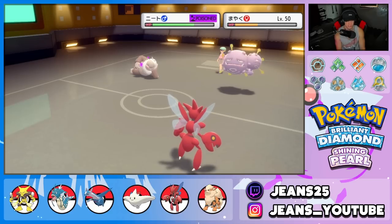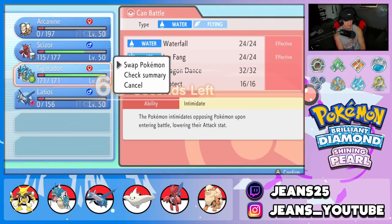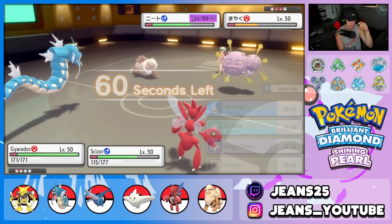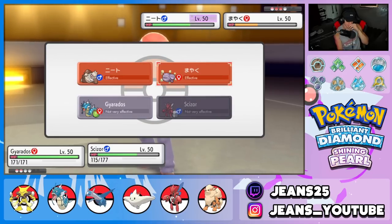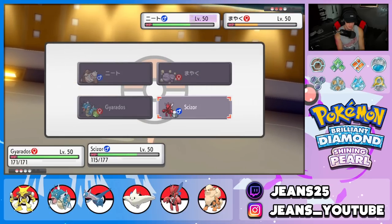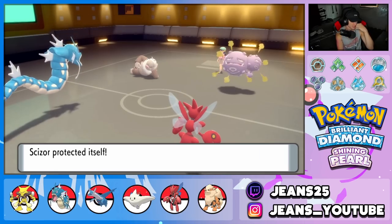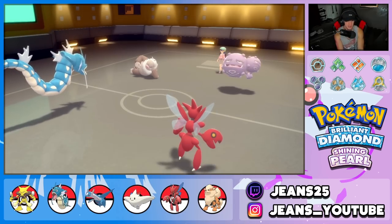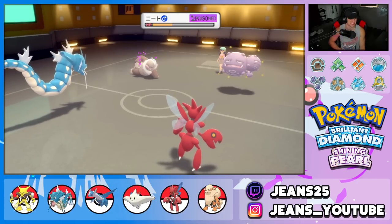He heals with Sitrus Berry — he's going to chip away with Weezing but Gyarados comes in with Intimidate. Do I protect Scizor or double down? I protect Scizor just in case he protects Slaking. He ends up protecting Weezing instead — and we Waterfall Weezing for big damage! One more Waterfall takes him out and we get a flinch — GGs, wrap up this battle!